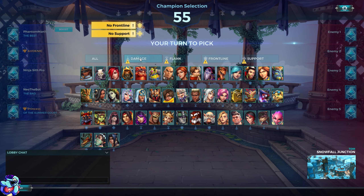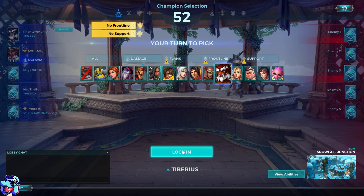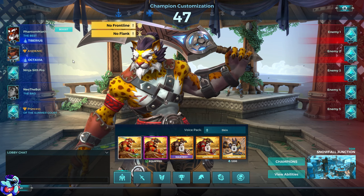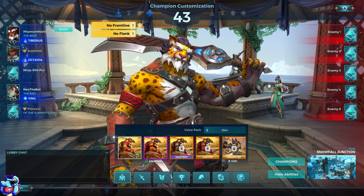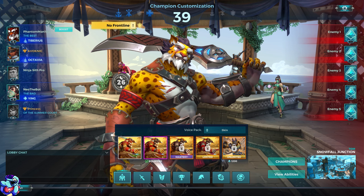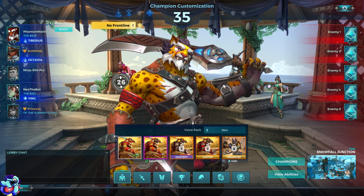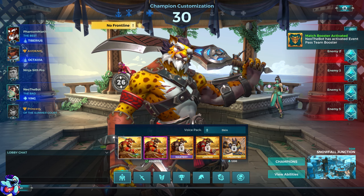And here we are on Team Deathmatch! We are going to be picking Tiberius. TDM is actually good for him because you just have to run around and kill a few people. I still don't have any boosters — I check every time I go to record. We don't have a frontline, but for TDM it doesn't matter so much. Even having a healer isn't super crucial, though it is helpful.